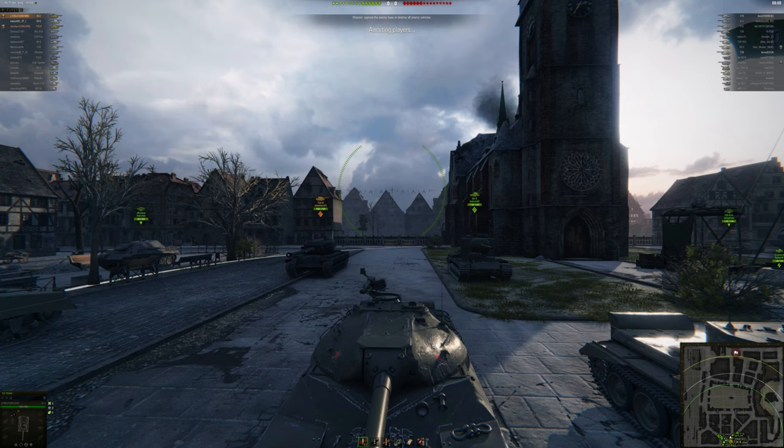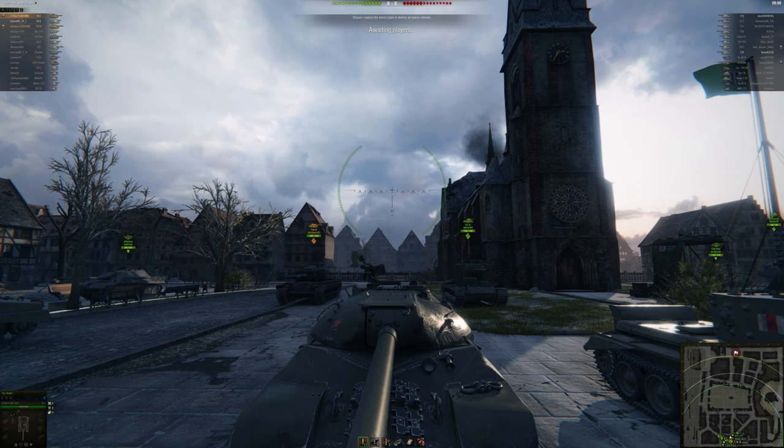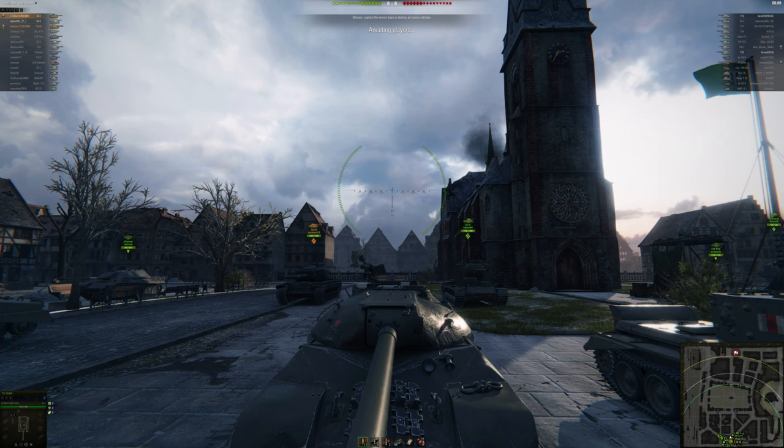This cupola is a weak spot too. It has like 80mm of armor. So shoot it here and here and you will penetrate him — even here. I know they are low profile, but if RNG is with you, you will hit the shots. And I think that's all about the armor.